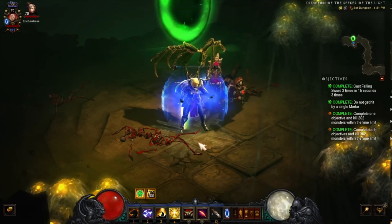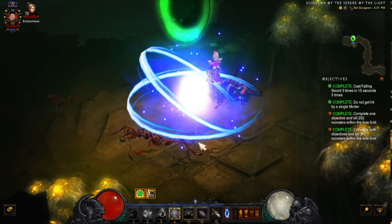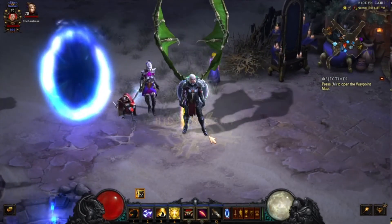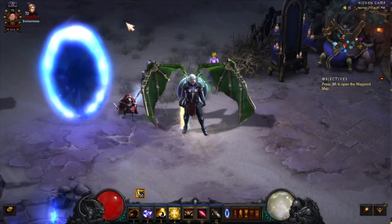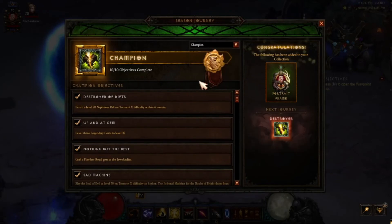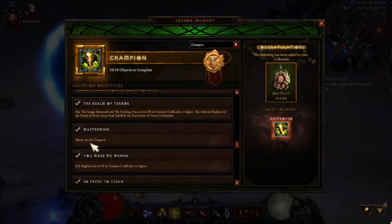Let's go back to town and take a look at our Mastery dungeon result. Pushed the wrong button — okay, here we go. The achievement reads: Master any set dungeon — that is completed.